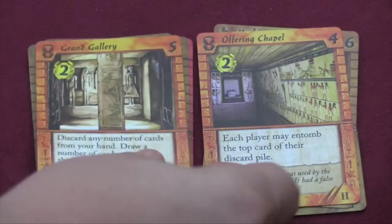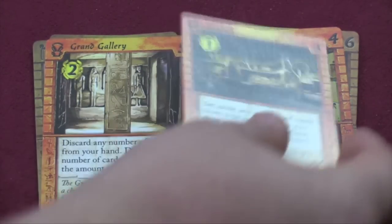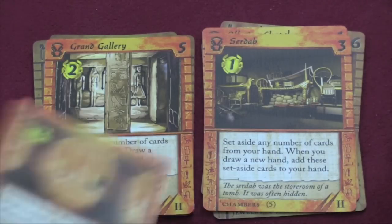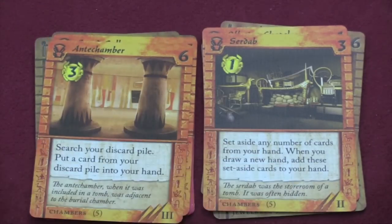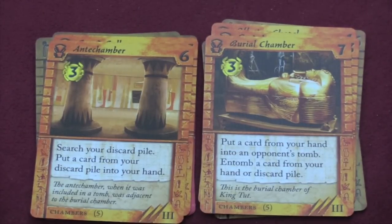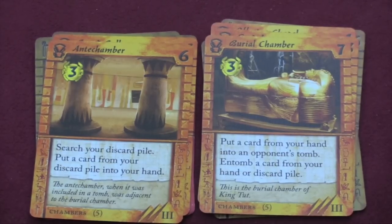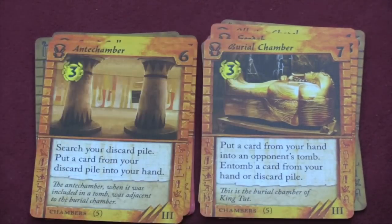Then we have the offering chapel. That lets everyone entomb the top card of the discard pile. Discard any number of cards from your hand and you draw cards equal to that, so you can clear through your hand. Set aside some cards from one hand, add them to the next hand. Search your discard pile, put a card into your hand. And then put a card from your hand into an opponent's tomb and entomb a card from your hand or discard pile. This one's useful because you can put junky starter cards in your opponent's tomb and then get a good card from your hand or discard pile. So you can play a card the previous turn and then entomb it with the burial chamber. It's also worth three money.